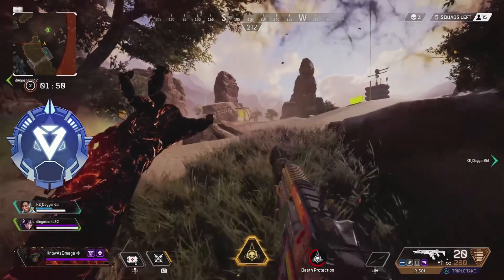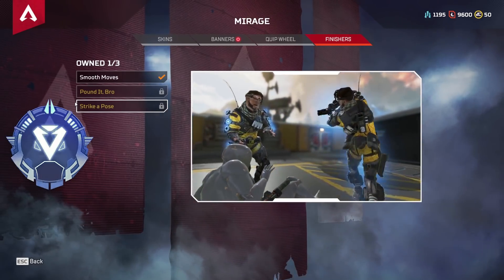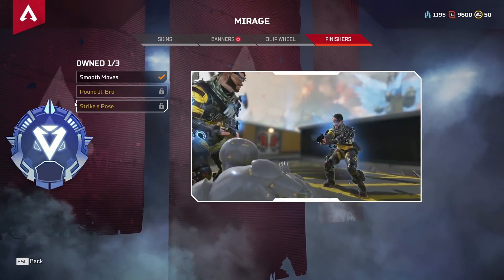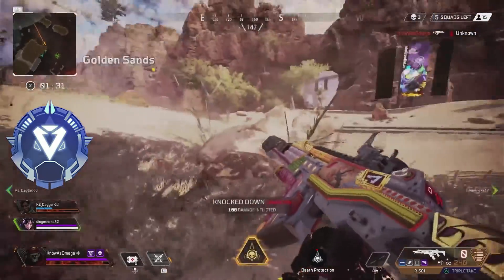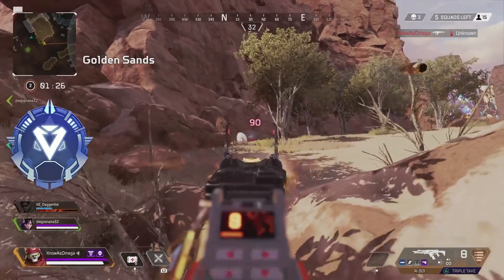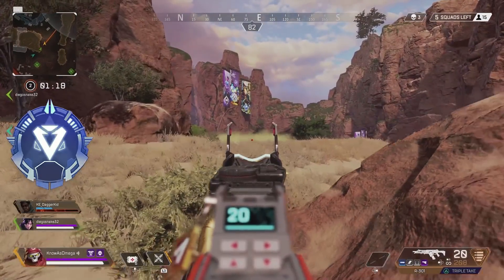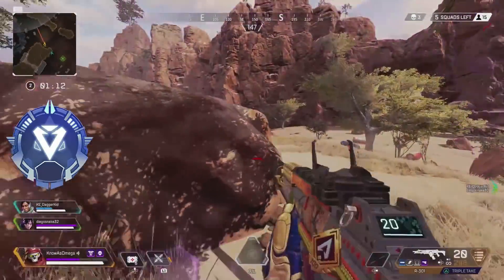Next up, we have the Strike Oppose legendary finisher for Mirage. This one is just super goofy — you have the decoy kind of toying with the person on the ground, thinking 'Oh, am I going to shoot you now? No, no.' And then the real Mirage just comes in and does a quick back kick to the face. I think this one is perfect — it definitely makes sense. Mirage always looks like he's having a great time, whether he's being shot at, down on the ground, or executing an enemy. He always just finds a way to have a smile on his face. I think we should all be more like Mirage in times like these. That's why I had to rank it in the diamond tier.